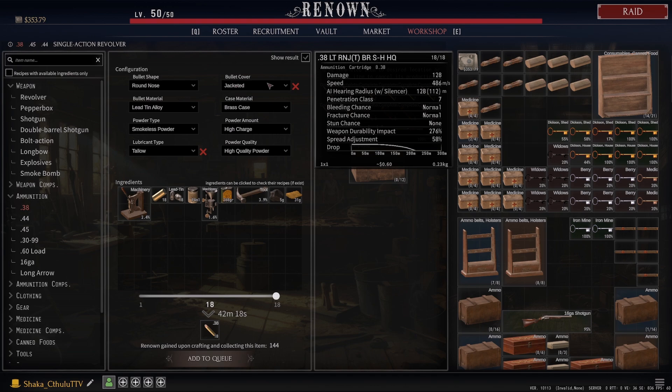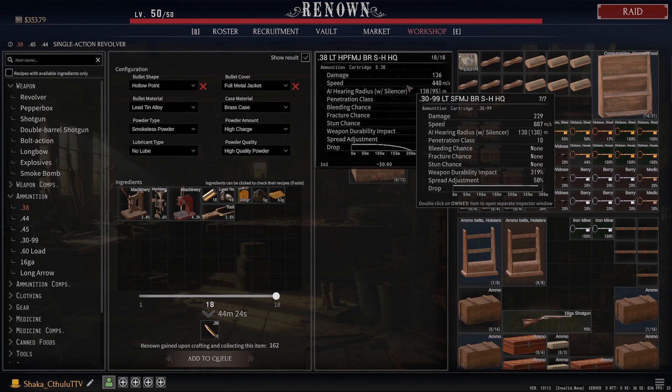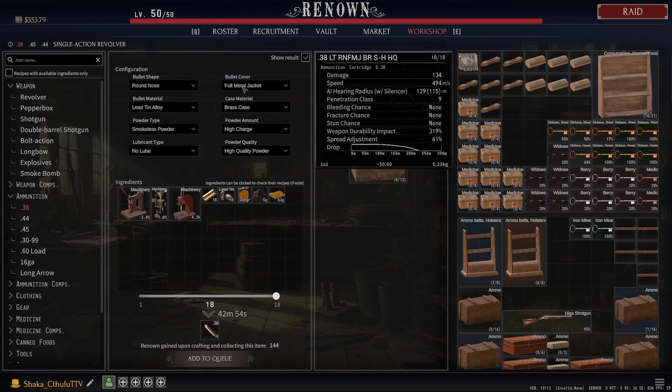I don't worry about the lubes here, but you can play around with it. However, with the higher tier jacketed you're not going to want to use lubes at all because it's not required. If you go up to full metal jacket we get an even better spread adjustment. With full metal jacket — at 134 — it won't give you any bleed or fracture chance, but the damage is going to be more maximized as well as the speed. The hearing radius is going to obviously be louder, but in terms of spread adjustment there's nothing better than that, and there is a little bit better drop when using full metal jacket.